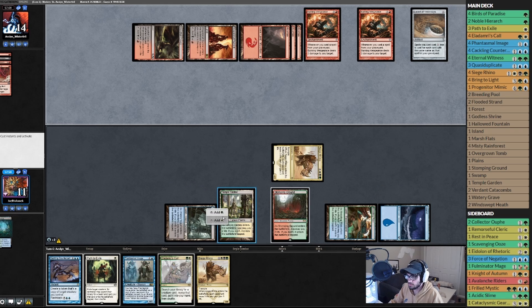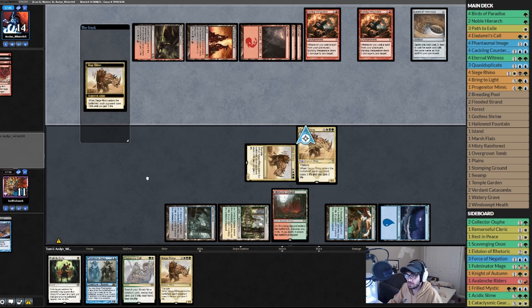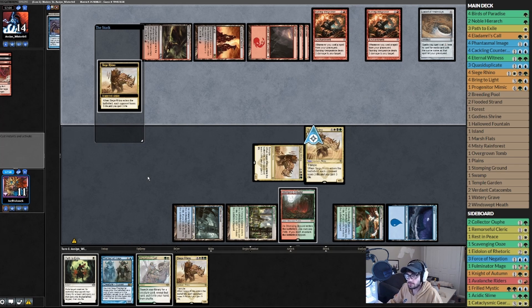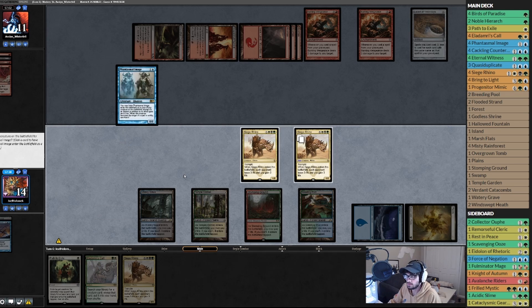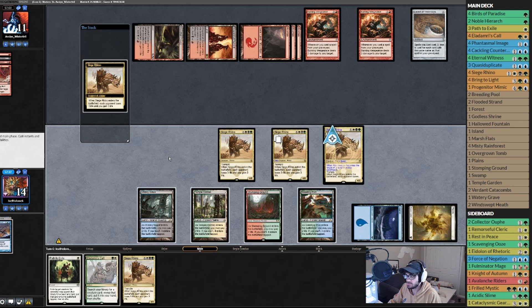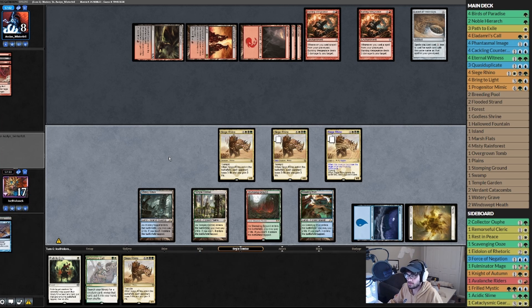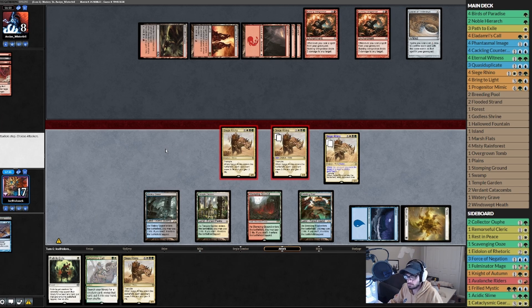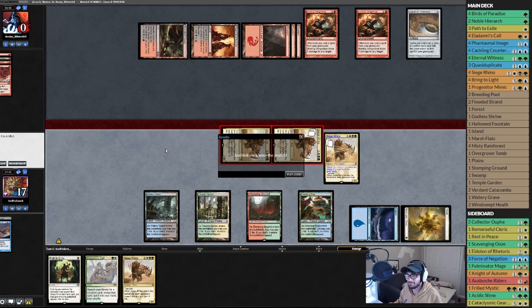End step, blue blue. Copy the Siege Rhino, gain three life, deal three damage. Phantasmal Image, copy the Siege Rhino. Swinging for eight, win the game question mark? Siege Rhinos pulling through!